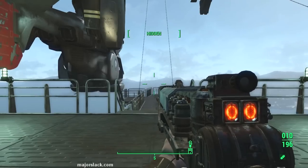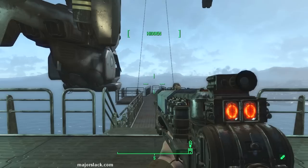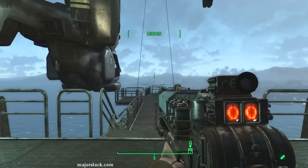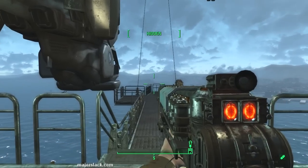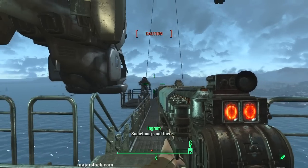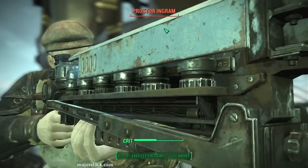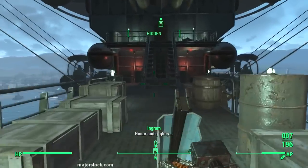Dead ahead, Proctor Ingram is going to pop in. I don't know if this always happens when you do this mission, or it's just me — but in practice rounds, she always popped in right there. So I'm going to ambush her as soon as she pops in. Gauss Rifle — headshot. A couple of shots should do her in. Really sorry to do this, but hey, it's my job. Wipe the floor with her.